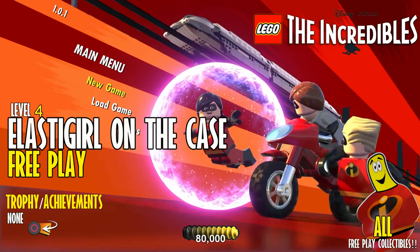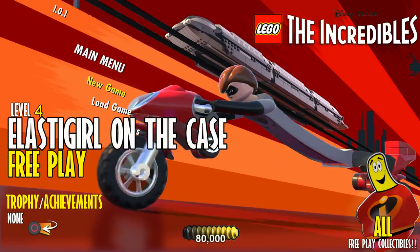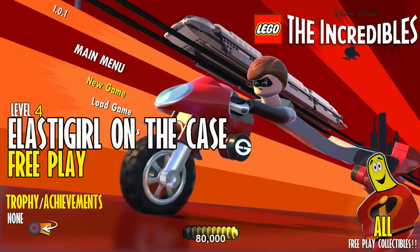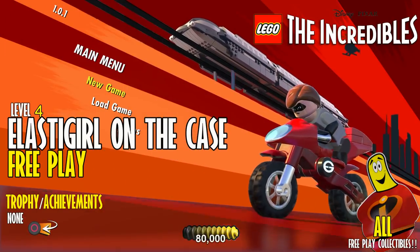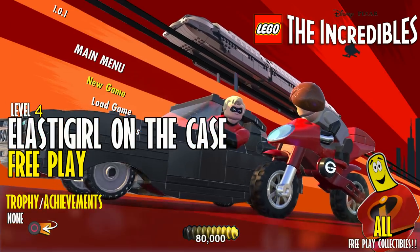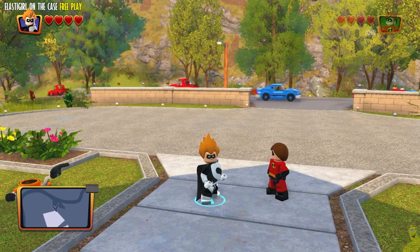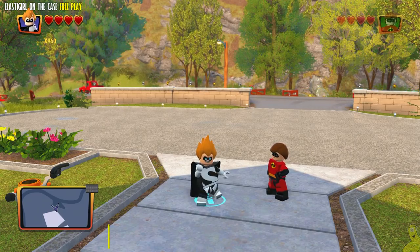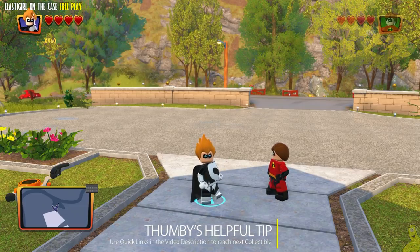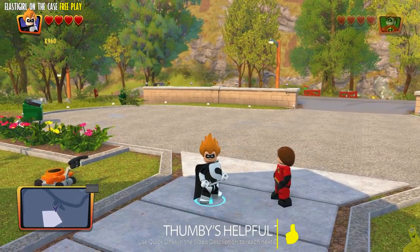Hey everybody, it's Brian with HappyThumbsGaming and we've got some more Lego The Incredibles for you. This is level 4, Elastigirl on the Case, free play. We're gonna get all 10 mini kits, and with our stud multiplier and attract stud on, we actually have no problem getting that true super.